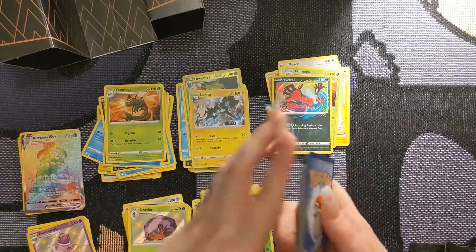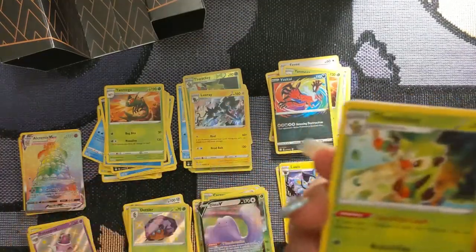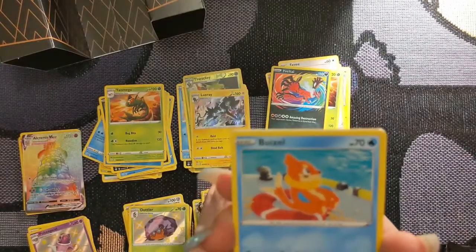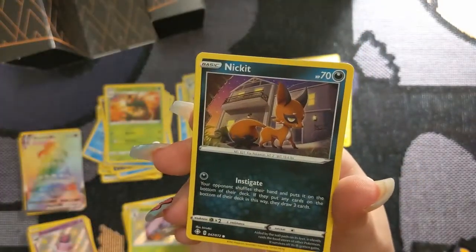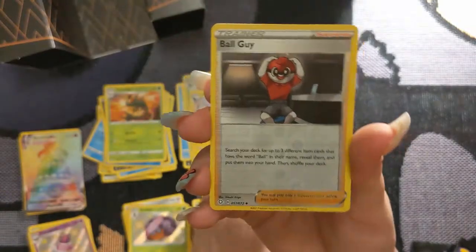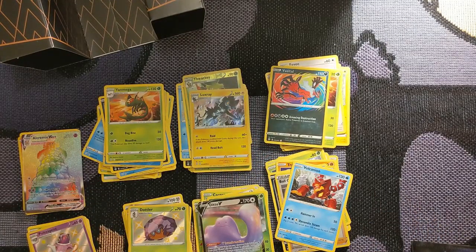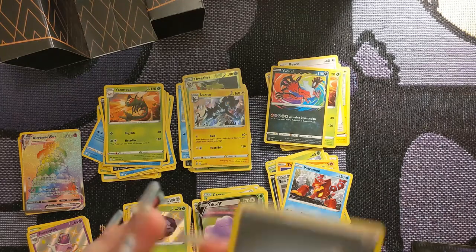Dark Energy, Luxio, Thwackey — I'm getting a lot of Luxios and Thwackys. A Ball Guy! Eevee, Boltund, Yanma, Trapinch, Nickit, Reverse Foil Ball Guy, and a little Cacnea. Sadly that's not a foil, but that's okay. If you've made it this far in the video, you should definitely let me know what your favorite card from this set is — right now it's a toss-up between Alcremie VMAX and Dragapult, but that's because I am very biased towards Ghost-types.